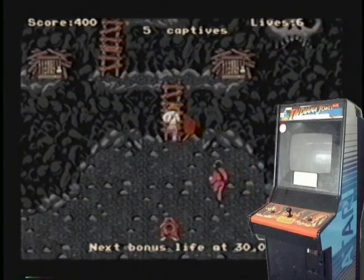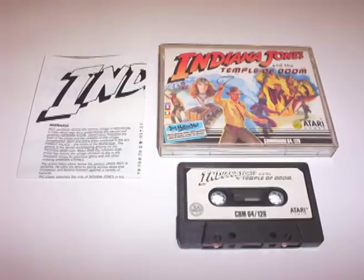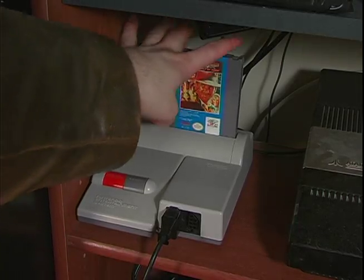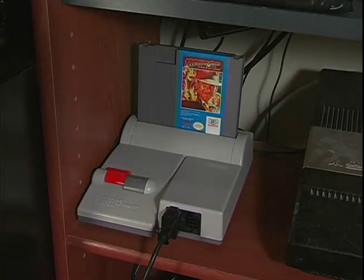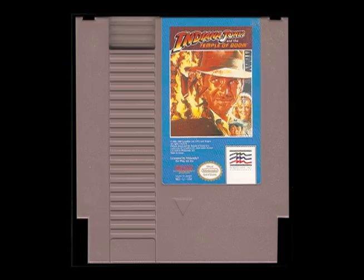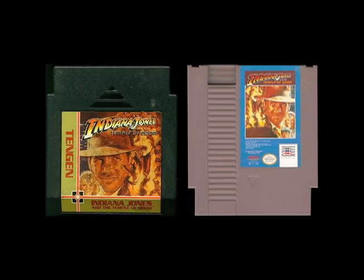Based off the second movie, Indiana Jones and the Temple of Doom was an arcade game which was ported to many home computers before eventually arriving on the Nintendo Entertainment System. There were two versions: an unlicensed black cartridge by Tengen and an official release by Mindscape. Although both versions are the same game.